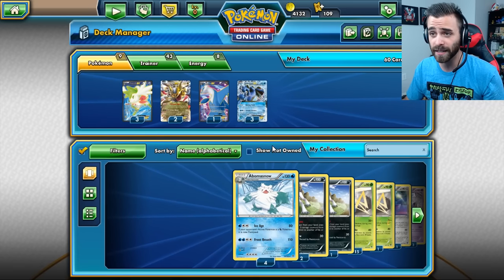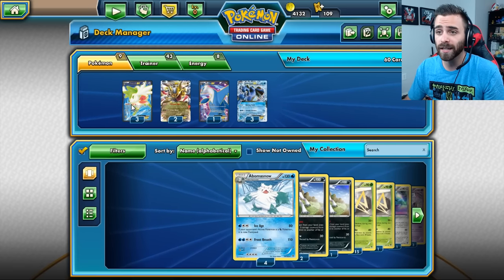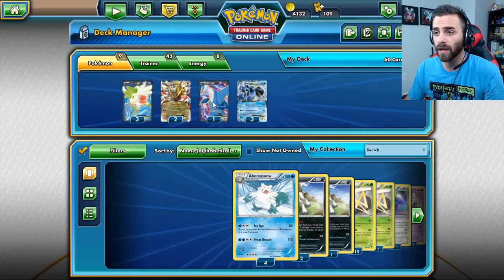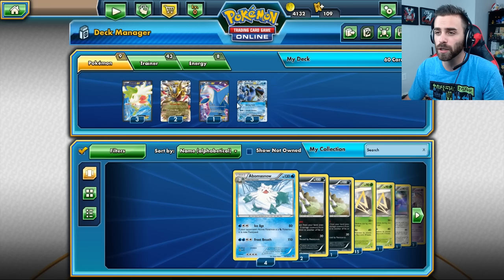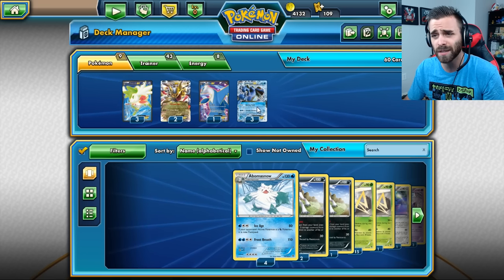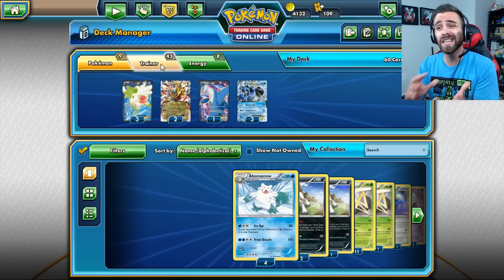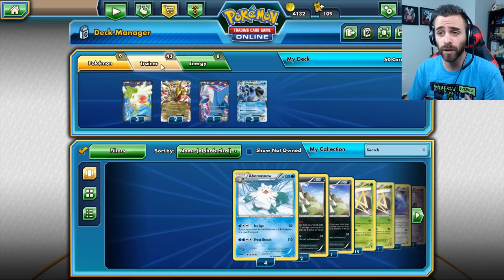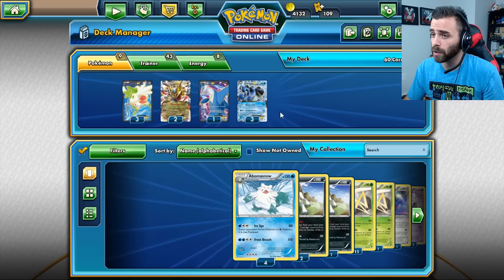This is not an exact copy of the deck because I was missing some cards. You guys can see I'm running three Shaman, two Giratina, one Latios, and a Seismitoad. I believe there was supposed to be something else in here — potentially two Latios and two Seismitoad instead. I'm not entirely sure. I'm going to leave the deck list link in the description if you want to check out the original. But we're only running nine Pokemon.